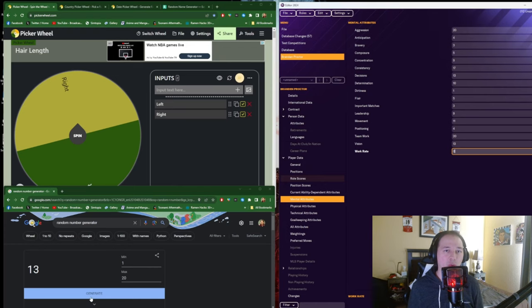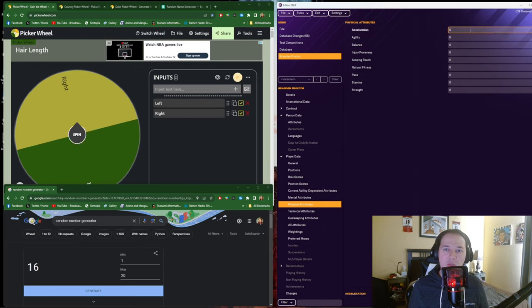To cap off the mental attributes, we rolled work rate and got a 16. Moving on to physical attributes: Acceleration — 13. Agility — 17. Balance — 16. Injury proneness — 11. Jumping reach — 8. Natural fitness — 11. Pace — 9. Stamina was initially a 3, so I used the second mulligan, and it paid off with a 20 on the re-roll — pretty impressive. Strength — 11.